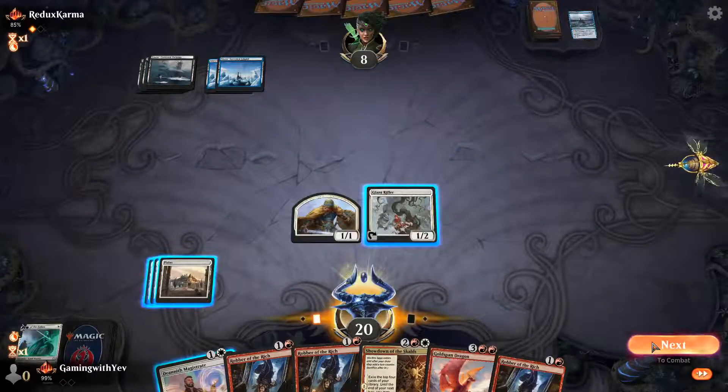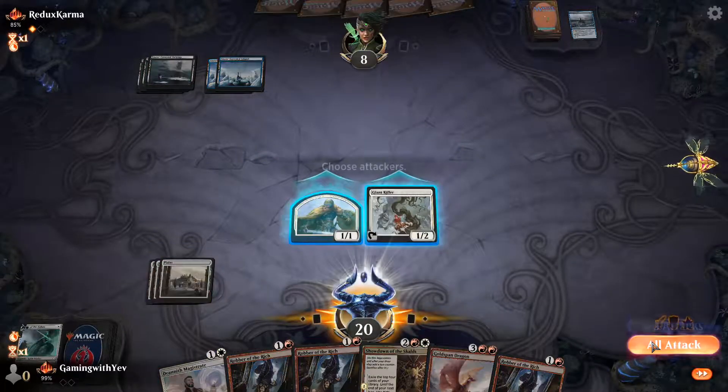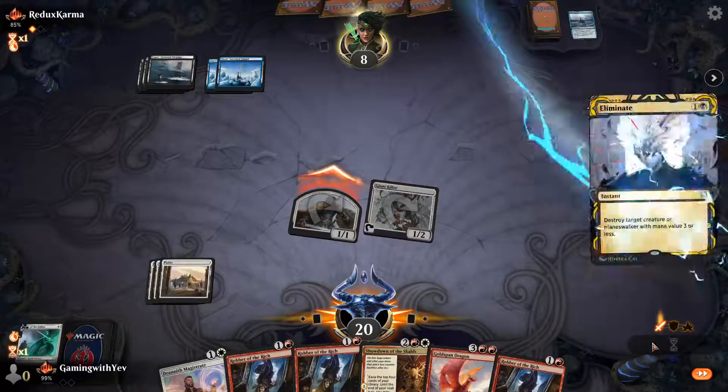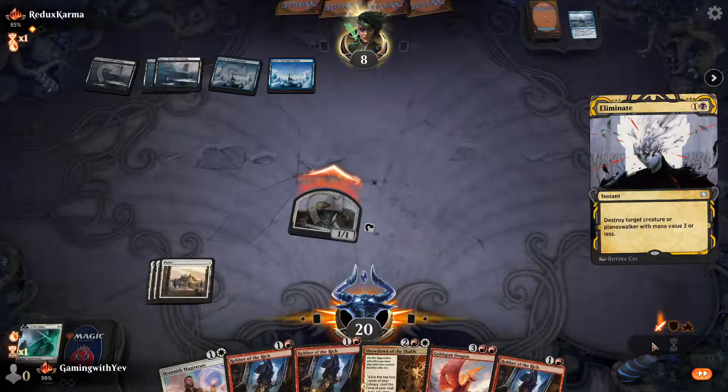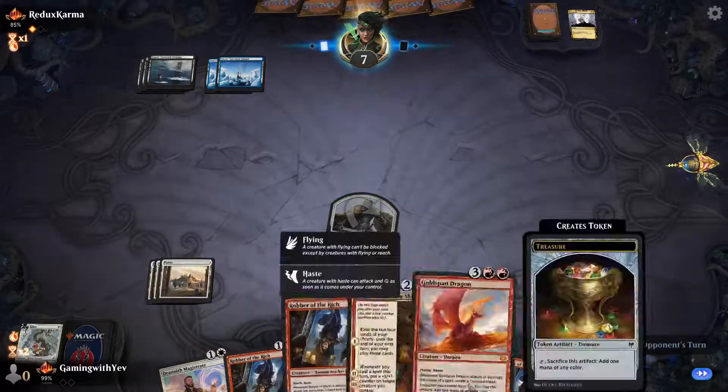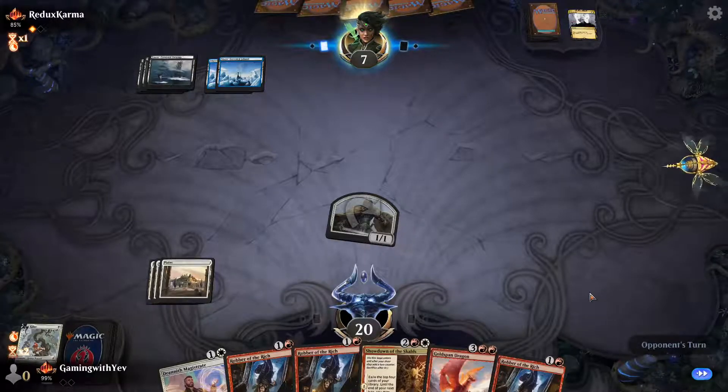Why does he play Omniscience? No land, pass the turn. Swinging in for a little bit — if I draw a red land I just cast Showdown and he's pretty dead.